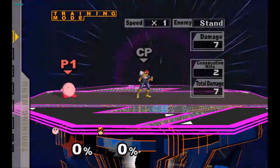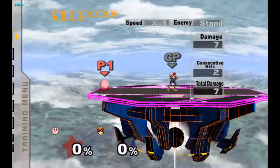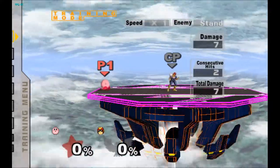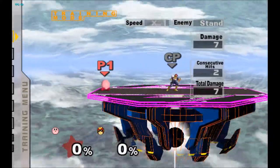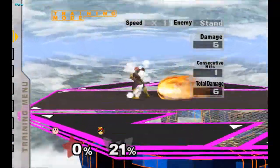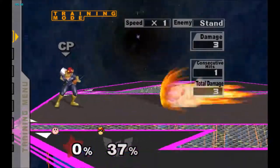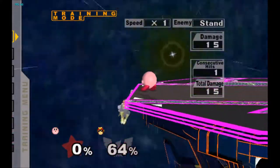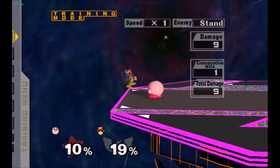Next up we have the dash attack. Before in vanilla melee Kirby's dash attack was terrible — it was really slow and punishable even on hit just because of the angle it sent at. Now it is actually faster, which dropped 10 frames overall, and the angle it sends back is behind Kirby, so it's more of a get-out-of-the-corner option. You can also try to get the weak hit in some situations because you can act out of the move much more quickly now.